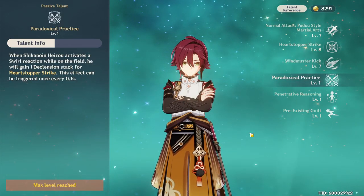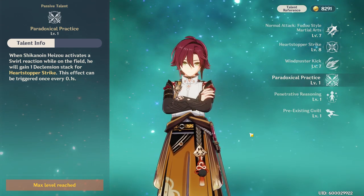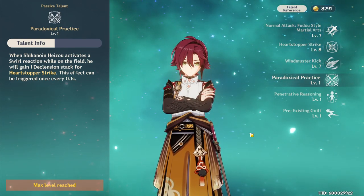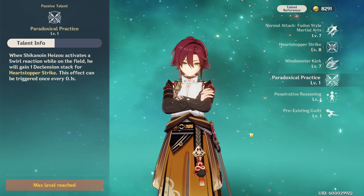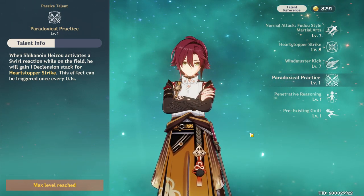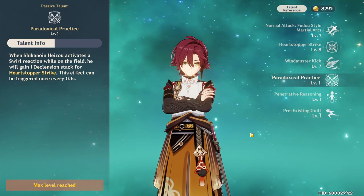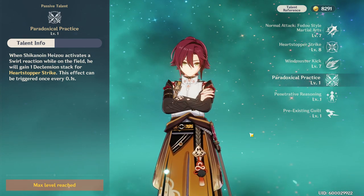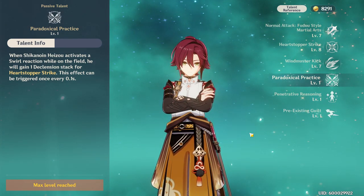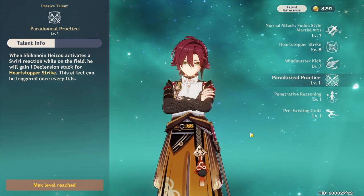Because using the hold function on his E skill takes a long time to build up all four stacks, he has a redeeming quality called Paradoxal Practice: whenever Shikanoin Heizo activates a swirl reaction — which happens on his normal attacks — he gains a declension stack, and that can happen every 0.1 seconds. So a lot of the time you're not even going to be holding your Heart Stopper Strike; you'll be causing swirls to get your stacks up and then unleash a full-power Heart Stopper Strike.